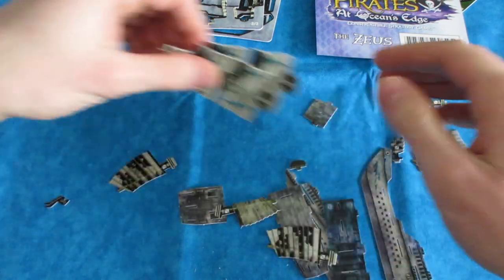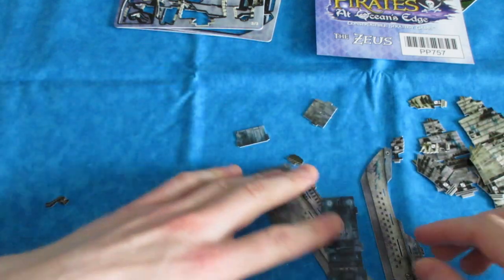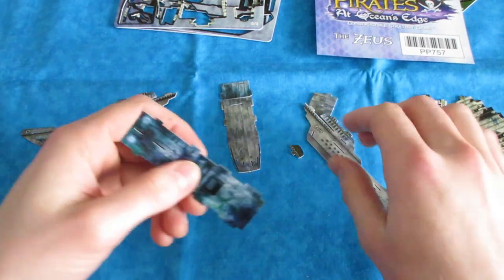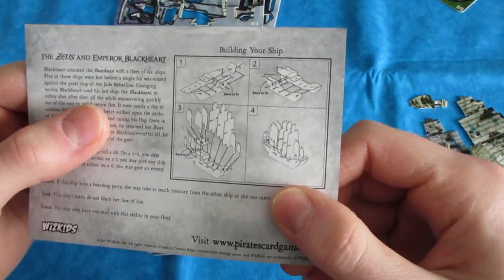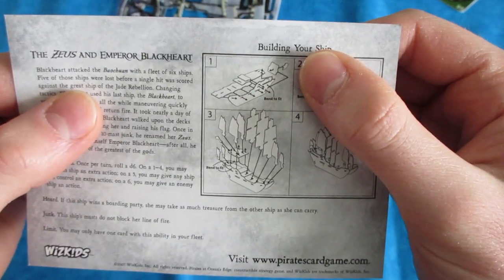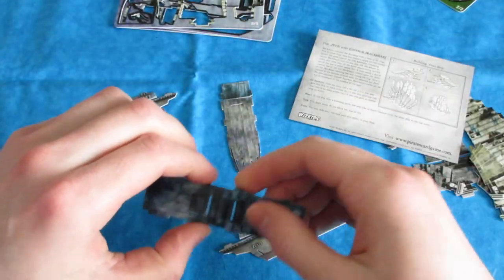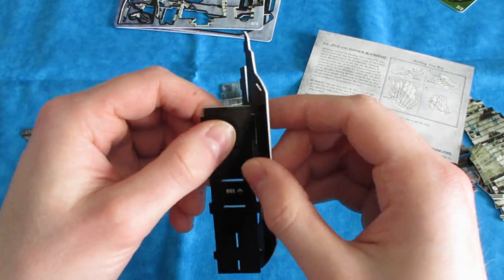I'm going to put these masts over here — got a lot of big masts there. Find that deck. I'm going to wipe some of this debris off my miniature ocean here, and hopefully I'll do this right. I'm actually going to look at the directions too just to make sure I've got it. We've got this as the main deck, and then I usually like to start with the starboard side — that's just what I'm used to.